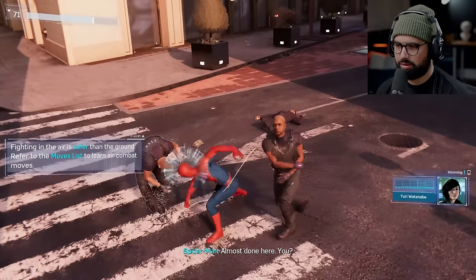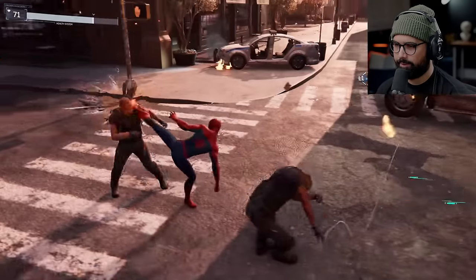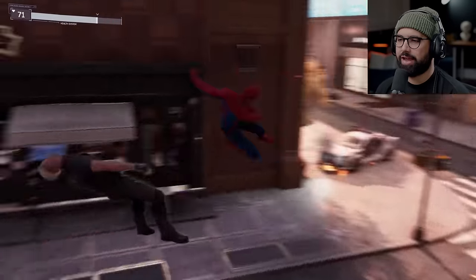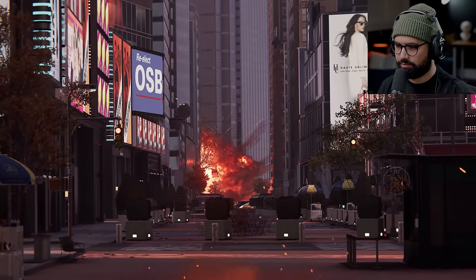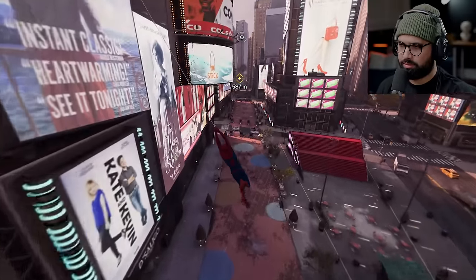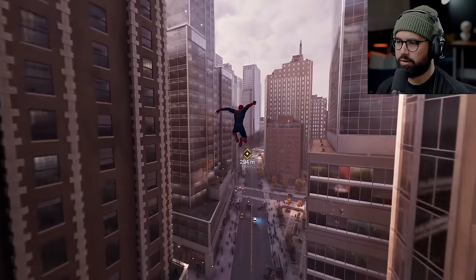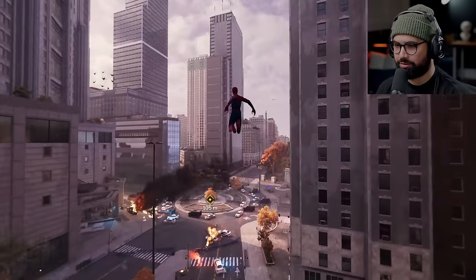Spider-Man status — heading to the upper floors and hoping nobody turns on the elevators. Choppers are taking fire. Fisk has armed men on every floor — he's hitting us with everything he's got. Need to find the server room to preserve the evidence before they wipe it all. This is Fisk Tower — we'll go in eventually this episode. In Miles Morales it's kind of like the underground's training grounds.